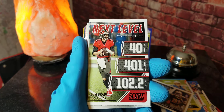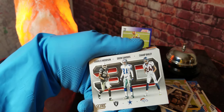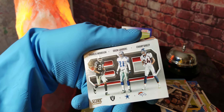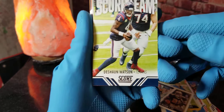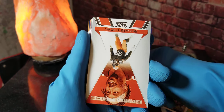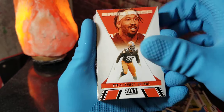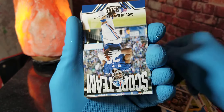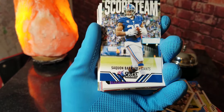We got Tom Brady wearing his Bucs uniform. We got a Deion Sanders, Champ Bailey, and Charles Woodson card — that's pretty cool, all of them on the same card. We got Deshaun Watson, former Clemson player, former quarterback. We got Myles Garrett — they're flipping it all around. We got Saquon Barkley.